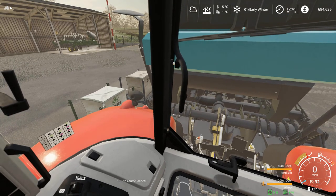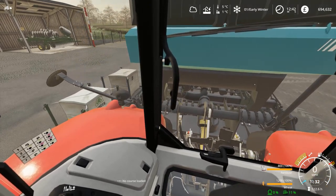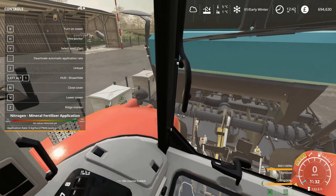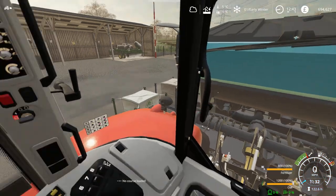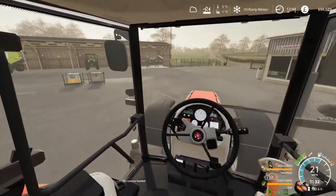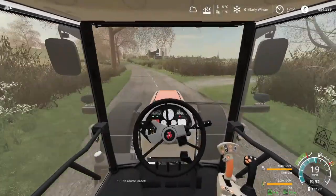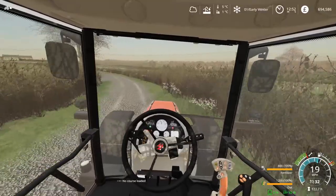We want to close the lid — press N — thank you. So I will get this back to the yard, ready for it to be put into our field. I don't know if the Massey is going to be man enough to operate this machine, but I think we'll give it a go.